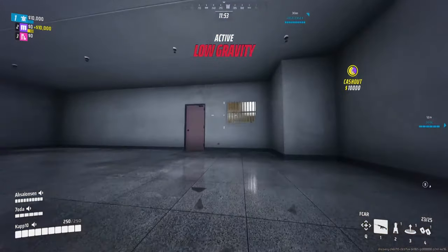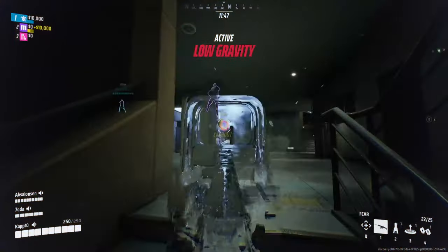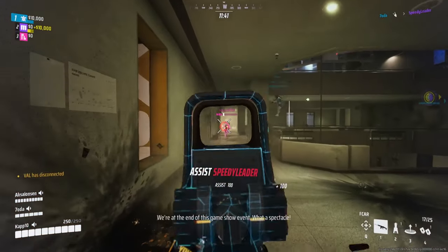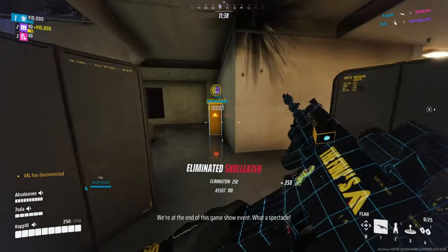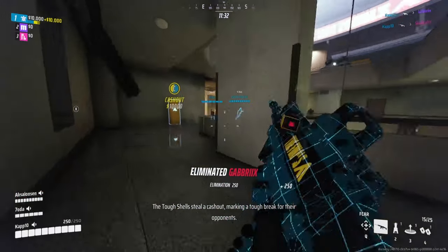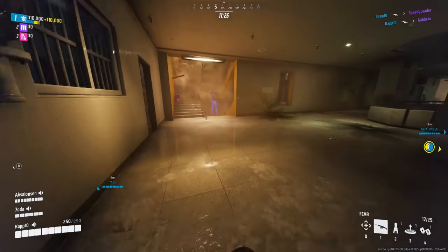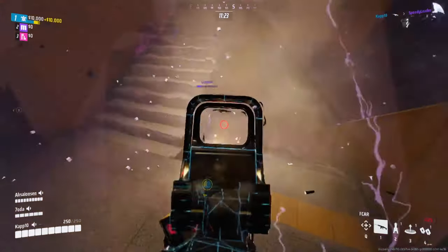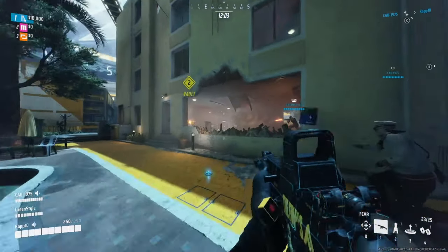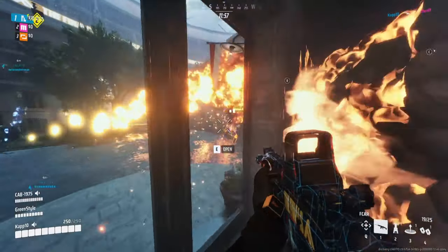Now let's delve deeper into the strengths and weaknesses of each weapon. The F-CAR's high damage and precision shooting make it a force to be reckoned with in the right hands. Whether you're picking off enemies from a distance or holding down a key position, the F-CAR is a reliable ally in any encounter because its damage per shot and critical shot are usually strong enough to act as a deterrent. The enemy will be alarmed from the first damage received and, with the right strategy and a reactive team, it can be the crack in the enemy team's defenses that you use to push and close the kill. However, the F-CAR isn't without its flaws — its smaller magazine size and slightly slower fire rate can leave you vulnerable in close-quarter combat, especially when facing multiple opponents.